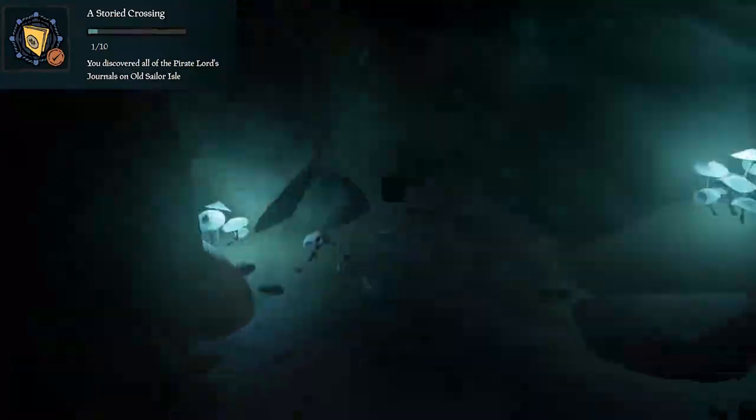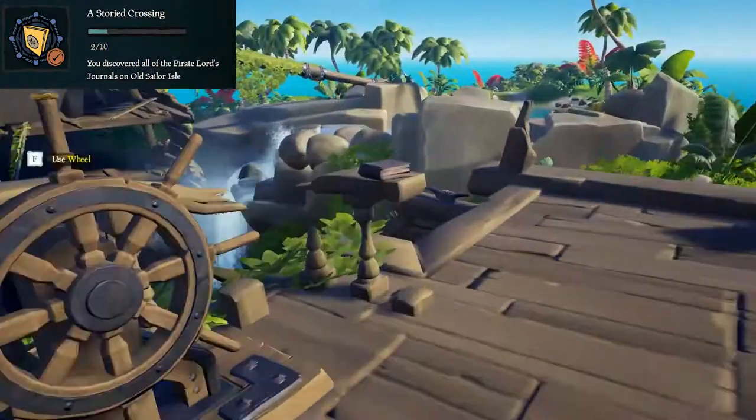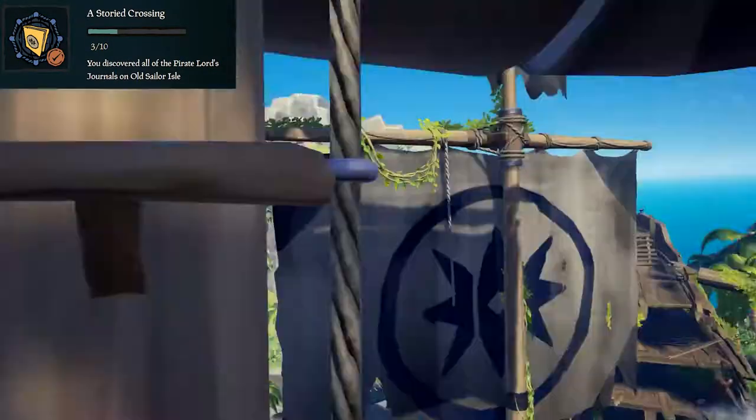Next, run up into this cave here and read the journal. Once you've done that, head up to the Wreck of the Magpie's Fortune, go to the wheel, read that journal, then go up to the Crow's Nest and read the journal up there.